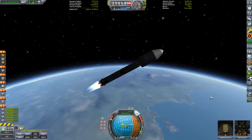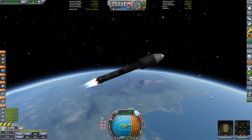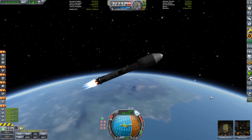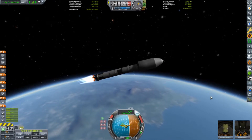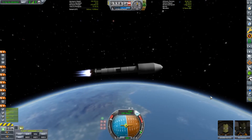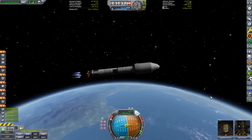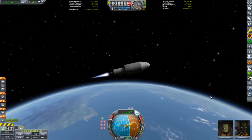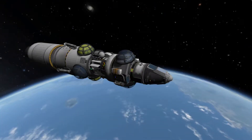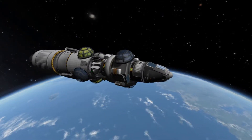Unfortunately the boosters and central core of this rocket are not reusable, however this is something I want to change in the long run once we have a bit more tech unlocked. The ascent wasn't the fastest but the rocket was very stable and no doubt our Kerbals were very thankful for the smooth ride. The main engines are cut off for a coast towards an apoapsis of 100 kilometers. The second stage engine finishes the work and the fairings are deployed to reveal our main vessel. Not counting the second stage, this craft weighs 15 tons when fully fueled and has around 1700 meters per second of delta-V.